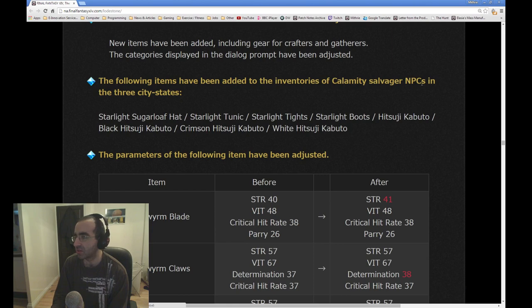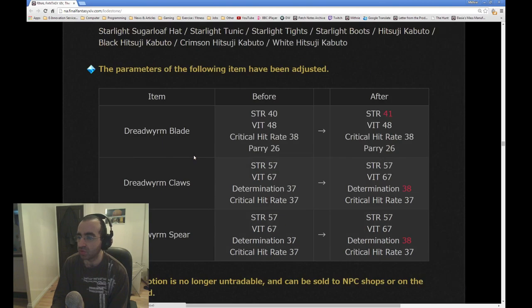The Calamity Salvager is a way of buying one-time only rewards back for Gil should you lose them — should you have dropped them by mistake or whatever. They've simply added more one-time rewards to it.